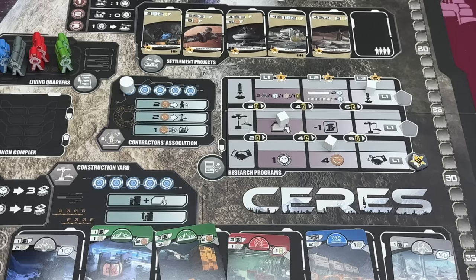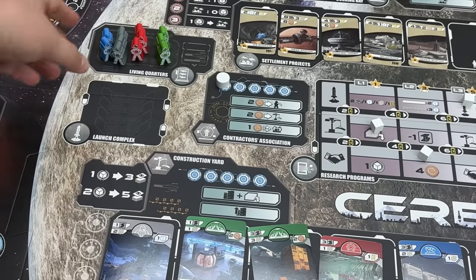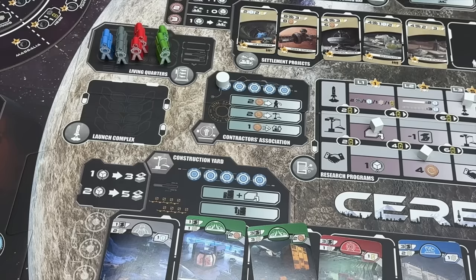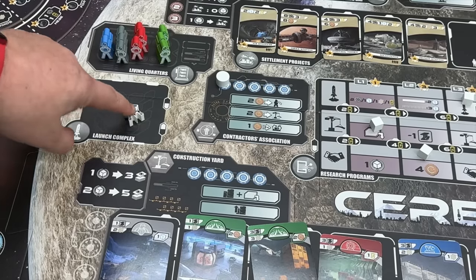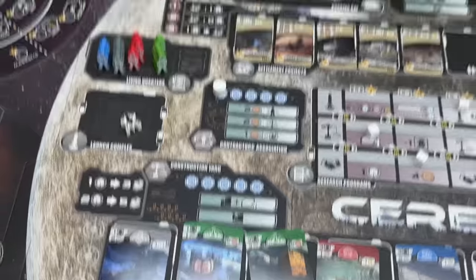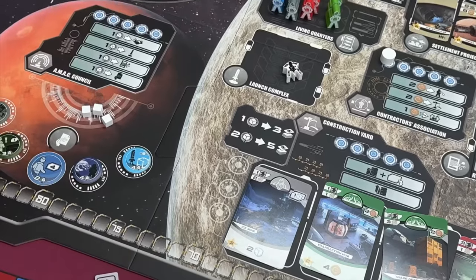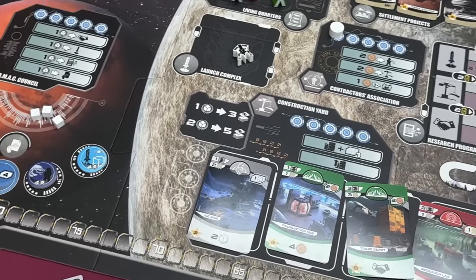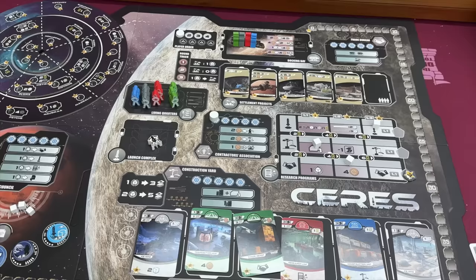All this stuff comes together and you're trying to get points. There are only 3 main rounds in the game. You're placing out all your leader workers and using them as much as you can until you're forced to pass. You're trying to build more miners to send to the asteroid field, launch them, build the facility cards, and mess around with politics — maybe even get tokens that give you benefits for the rest of the round. After 3 rounds, whoever has the most points wins.